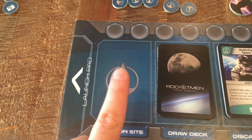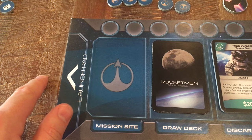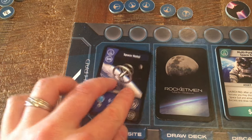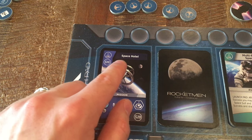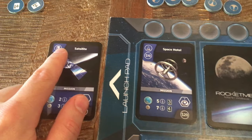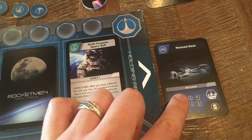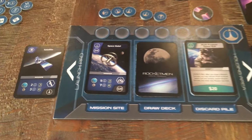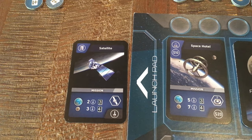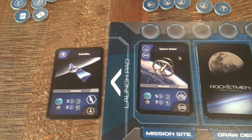The second action is placing cards on your mission site or launch pad. Before placing any cards on the launch pad, you must have a mission card placed first, and you can only have one mission card at a time. Placing the mission card costs $10, but the card can pay for itself. Each card added to the launch pad also costs $10. You can place as many cards as you like, but no duplicates with the same card name are allowed, even with different icons. Threat cards and money cards can never be placed in the launch pad.